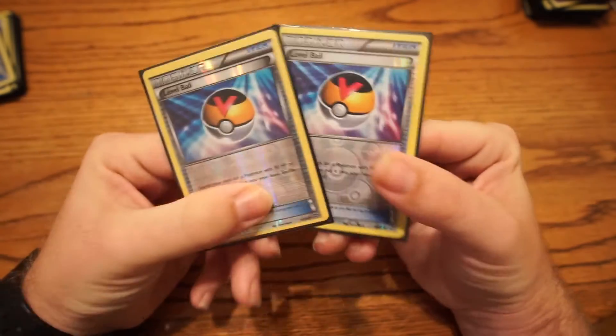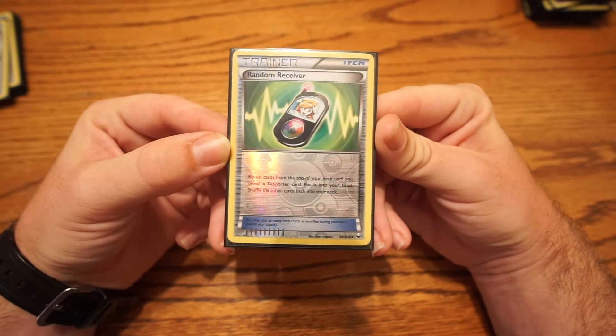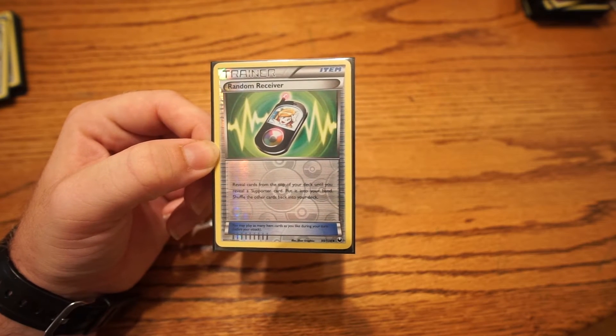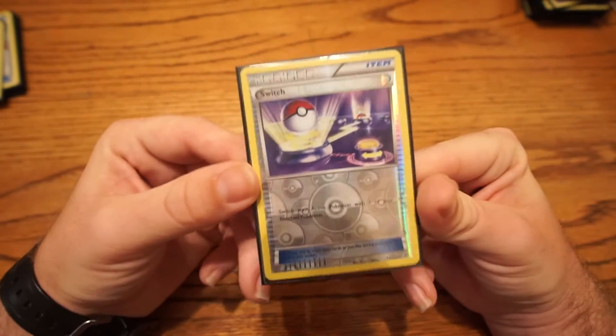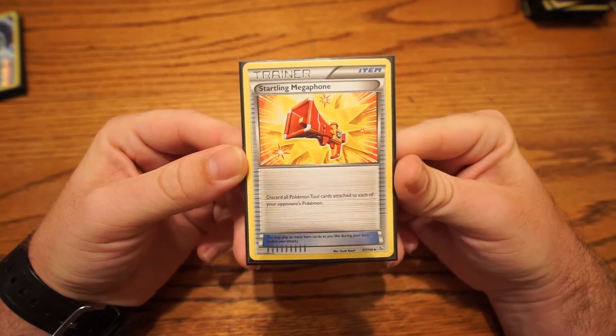I run two Level Ball just to search for Phantumps. For my one-ofs, I run one Random Receiver — used mainly to grab Wally on turn one as another way of getting it. If I end up getting a Wally without it, I typically just Battle Compress it out of my deck, because nine times out of ten I don't need it after that. I also run one Switch and one Professor's Letter.